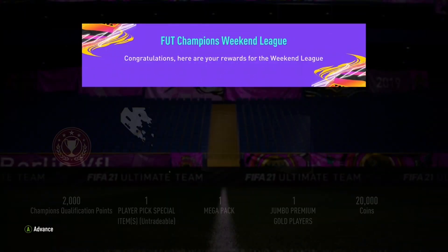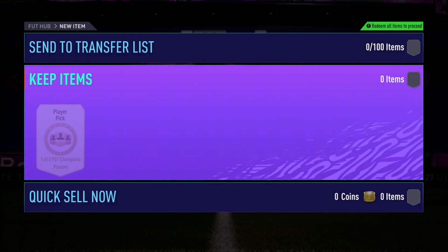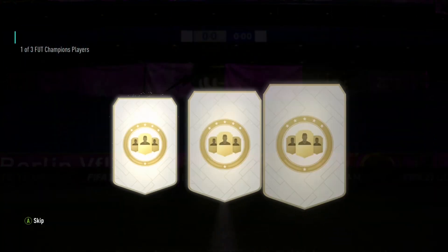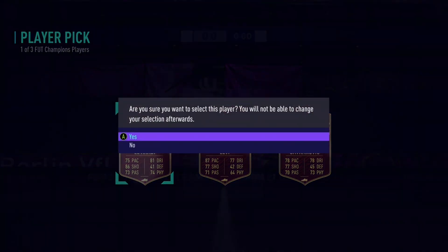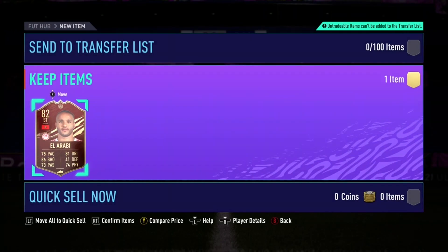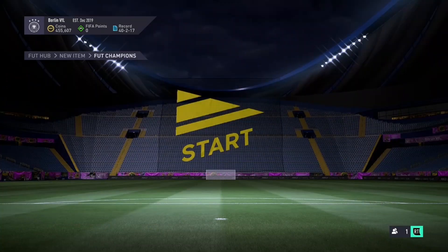Silver One: 11 and 3. We get one player pick, a mega pack, a jumbo premium gold players pack, and 20,000 coins. Starting off with the player pick, hopefully we get something good - but we don't. We get El Arabi, which is absolutely terrible.